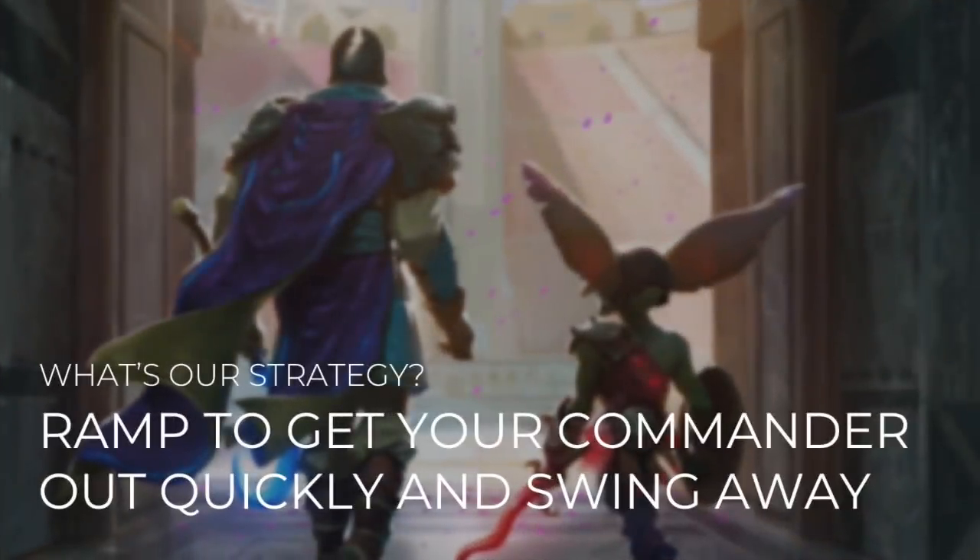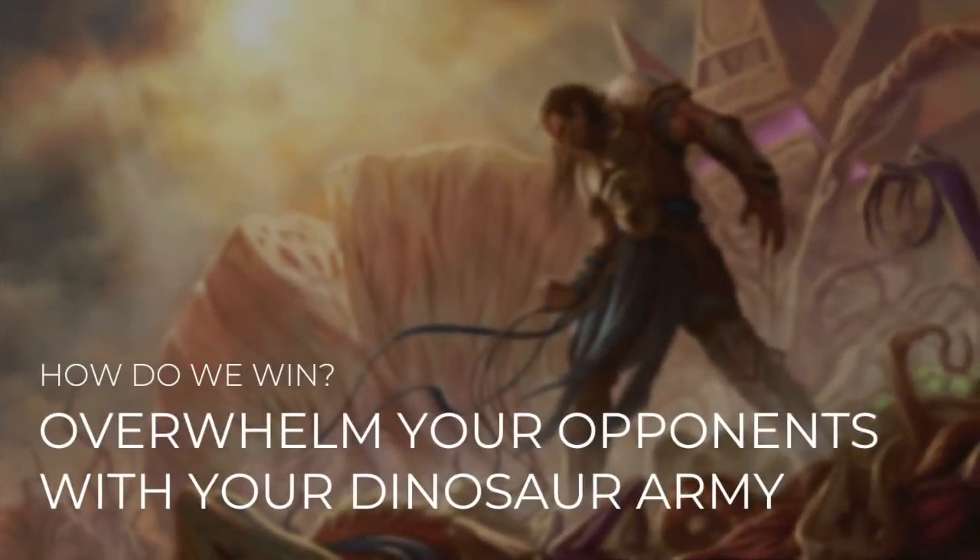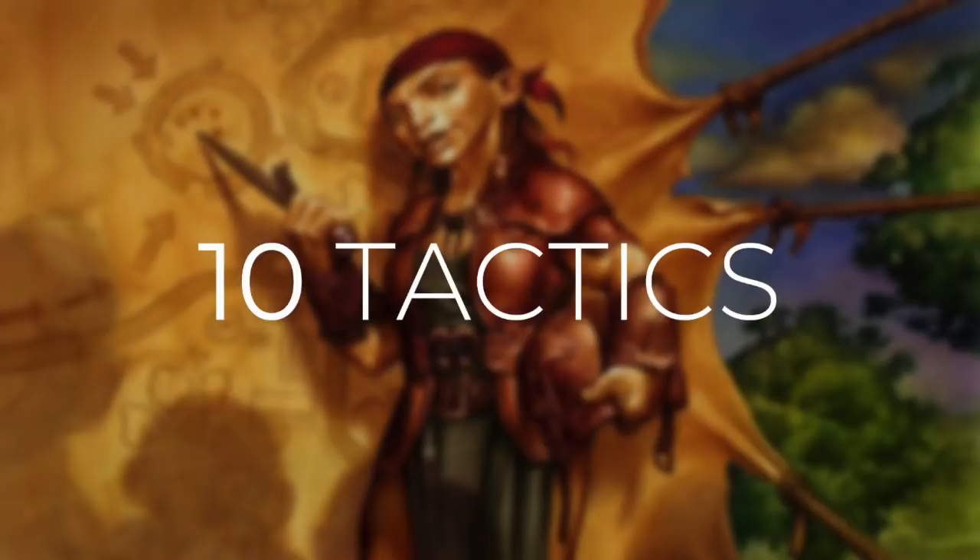Our strategy for this deck is really straightforward: get Gishath out quickly and swing at our opponents. Gishath does cost 8, but green lets us ramp very quickly. We've also got ways to make our commander deal even more damage, getting us more dinosaurs off the top of our library. We want to overwhelm our opponents with a giant dinosaur army. We're running a ton of dinosaurs, so odds are when we hit with Gishath, we'll get big dinosaurs onto the battlefield for free. I'll take you through 10 different tactics showing how the deck works and how you're going to win with it.